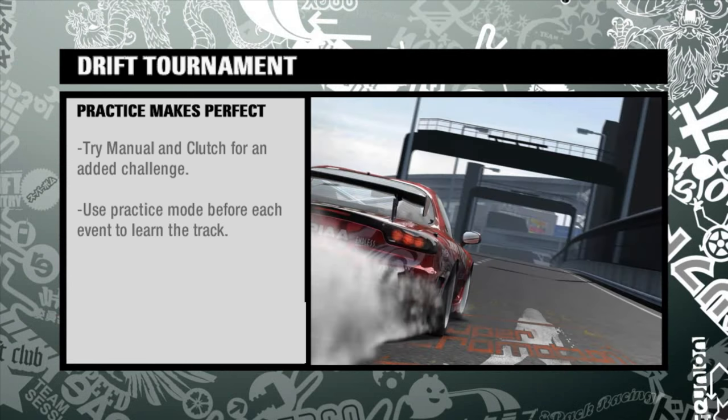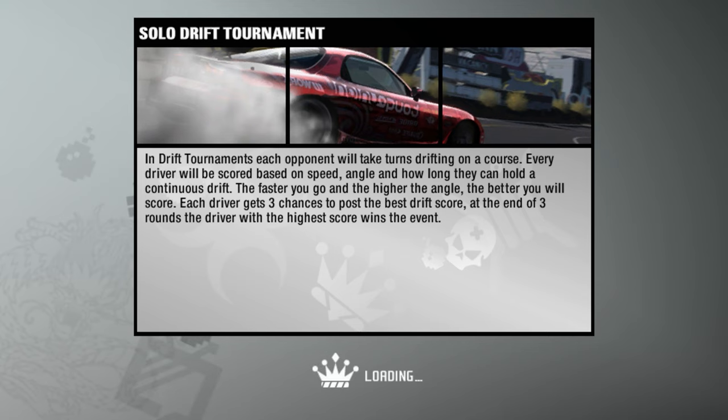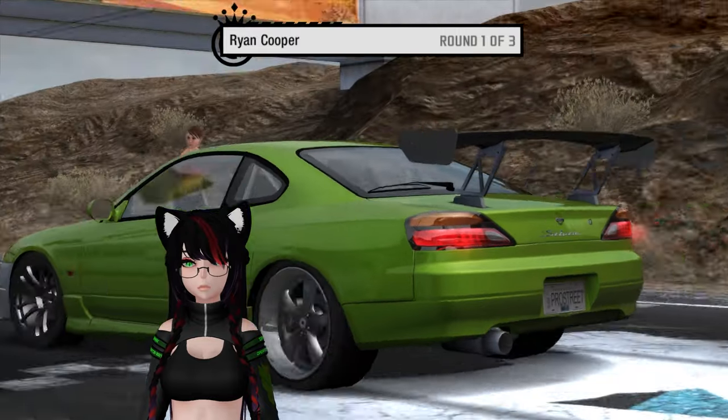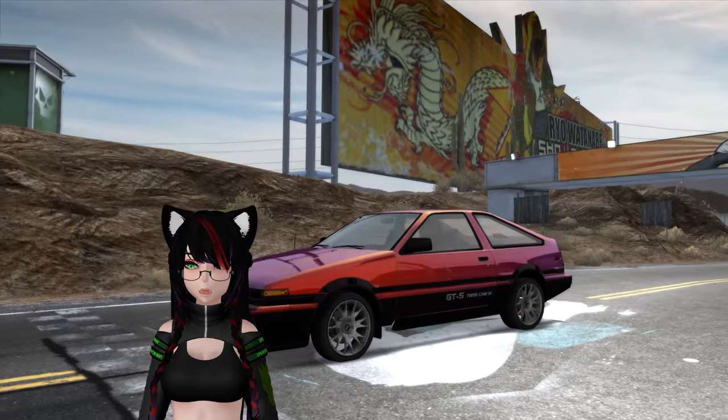Like they say, practice makes perfect. You can also try taking a practice run to get a feel for the track before the event. Welcome to drifting. 125 horsepower, 130 horsepower on another one. I think I should be fine. Like I said, these are usually really, really easy. Let's find out.